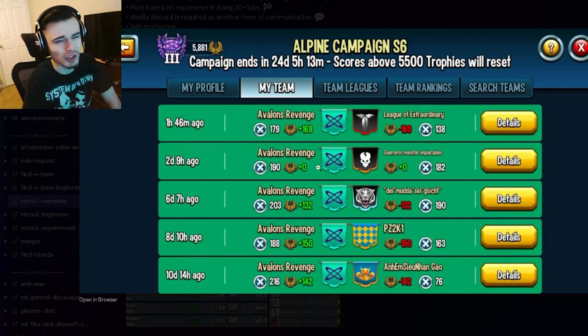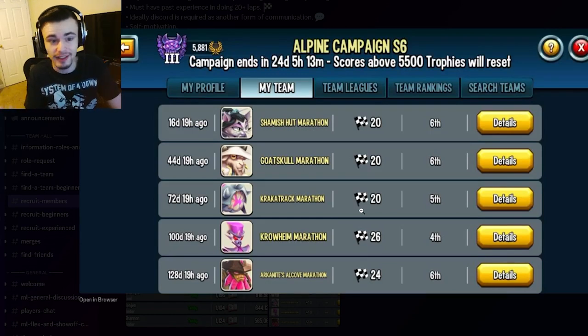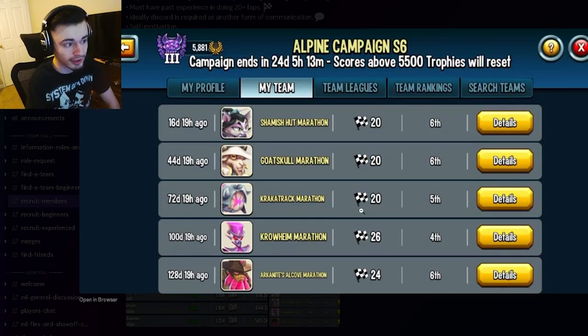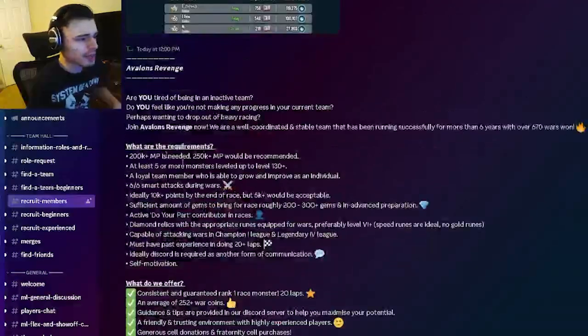Also look at the race log and make sure they get at least 10 laps, since 10 laps is how you get the monsters. Make sure they get at least 10 laps because that means they're getting the monster. This team doubles it, so of course that is great.